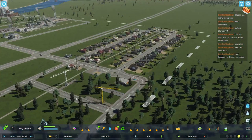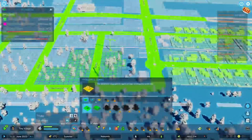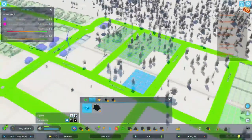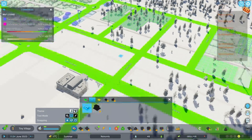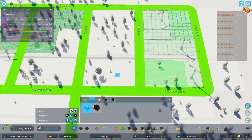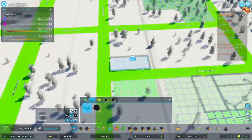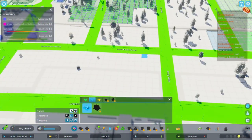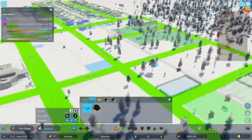We'll take this square and throw some more low density American style and some more low density European style over here, then wait for these to be built. The demands you can pretty much ignore, honestly - it's neither accurate nor important. But something I do suggest is mixing in: if we just build a big square of commercial zone, that's going to upset people living here. But if we just throw in a few like this, it's going to be easier to handle - they're going to have customers.